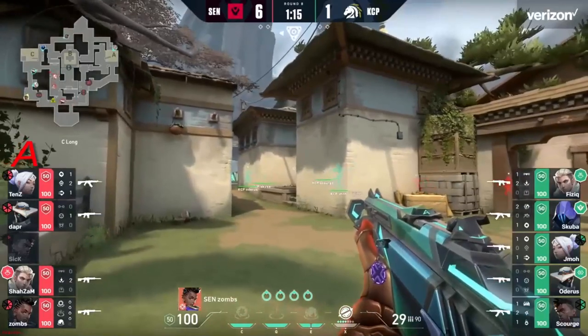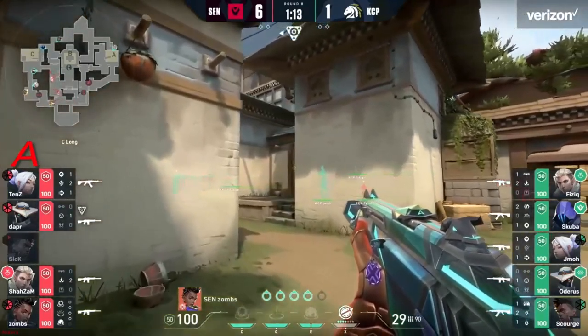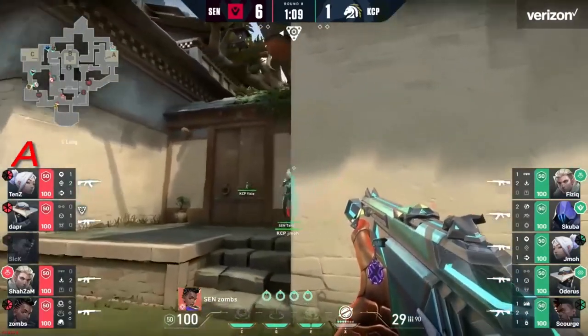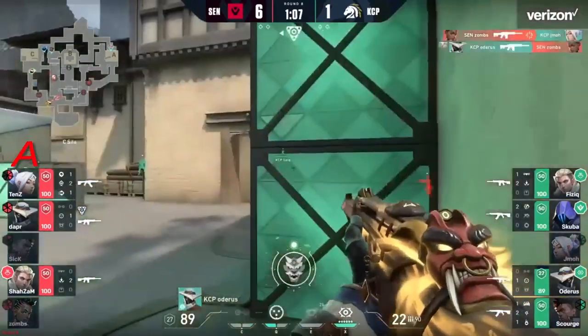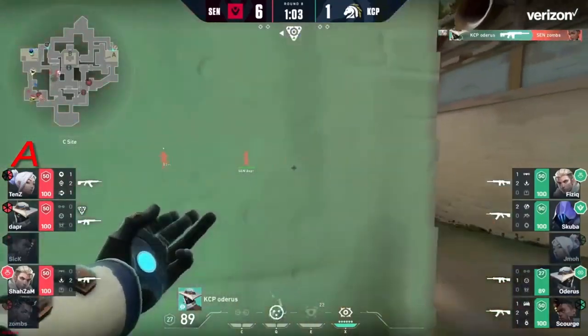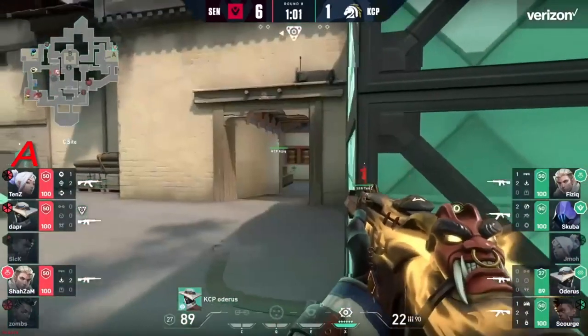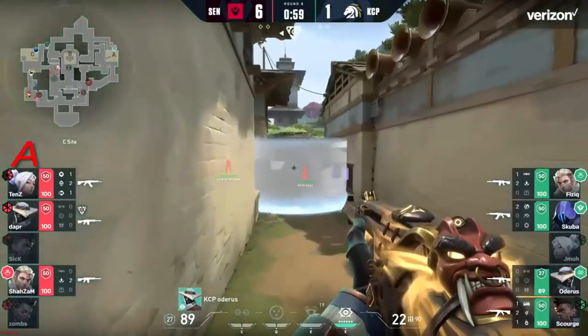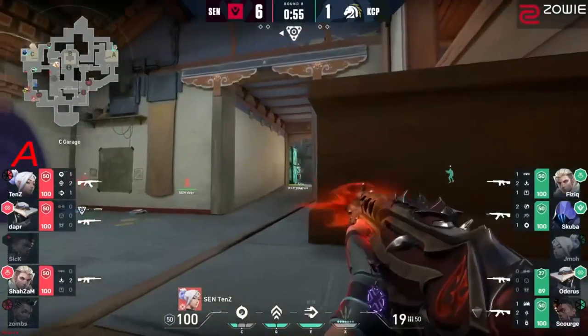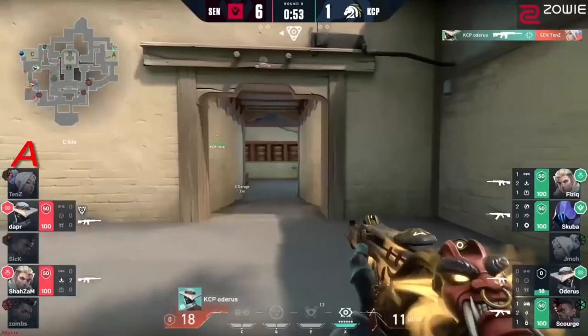Scuba actually does come away with an elimination under sick. The spike was not a part of this initial play — this is just map control for Sentinels — but still the fact that they're going to go through this 4v5 is going to be difficult. Zombs, for one, not going to get the second. Odorous responds with the trade. Good trade there from odorous — they had a good position to make sure they could trade off of each other. A good cage rotation as well to provide a little bit of cover.